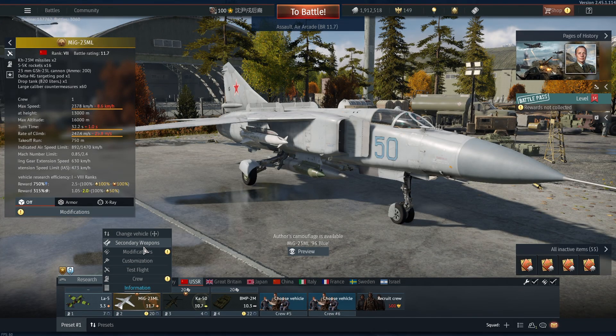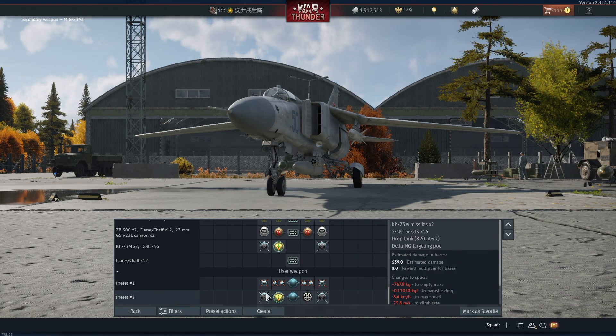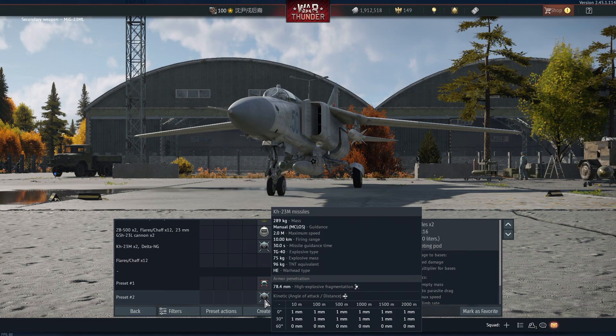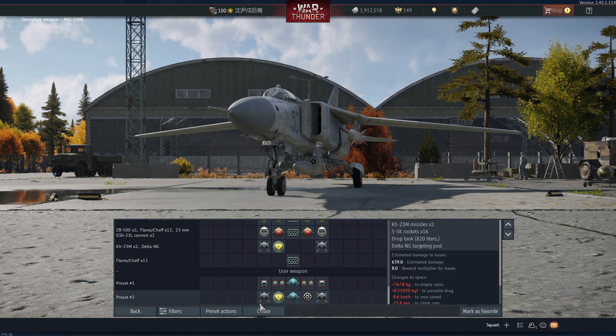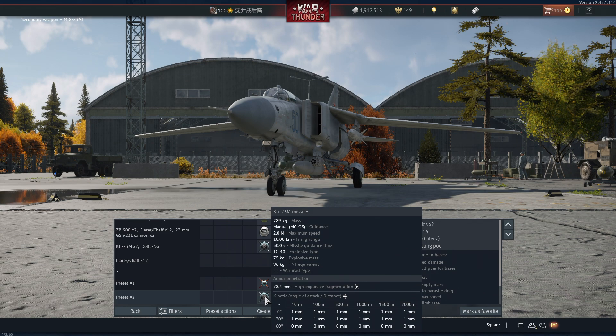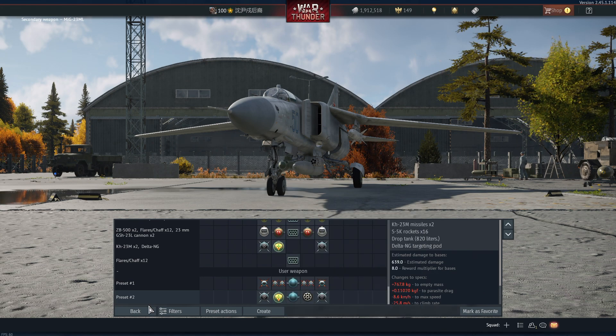In today's video I'm going to show you how to use the AH-23M. This is a command radio guided missile. In order to use this you have to have a Delta NG targeting pod, or you can use the missile directly.